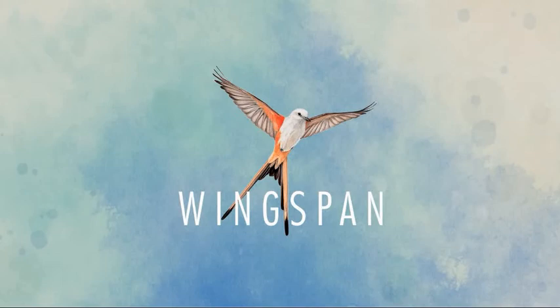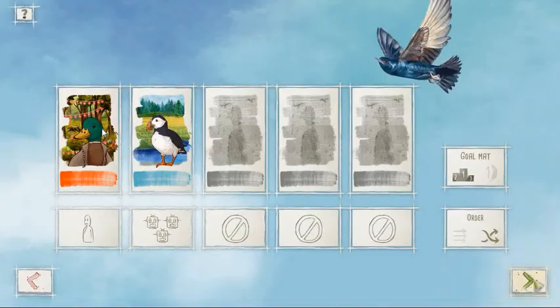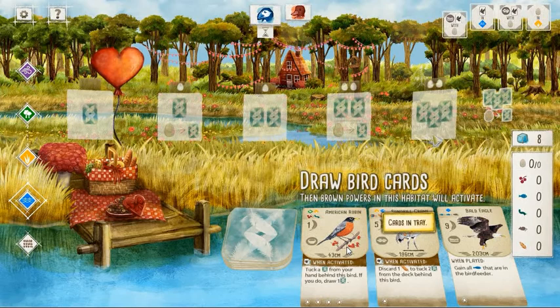Alright, so on with the commentary. I'm just booting up the game here. I like to do two-player games just because the AI takes so long and it just makes the games faster and more enjoyable. Right off the bat, not too impressed with the tray. Waiting for the AI to pick its hand.